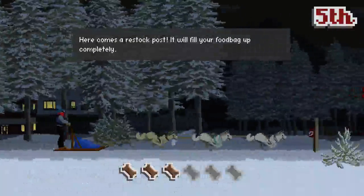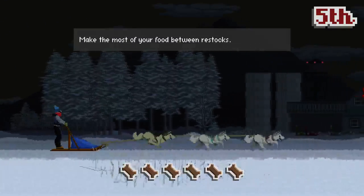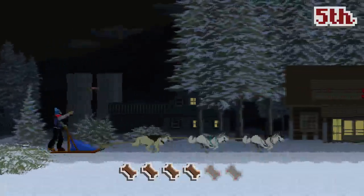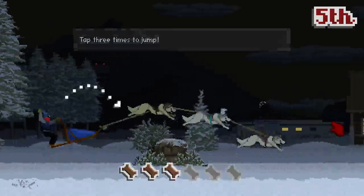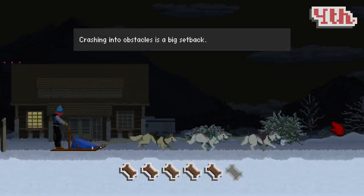Here comes a restock post - it will fill your food pack up completely. Make the most of your food between restocks. Tap three times to jump. And if you throw when you're in the air and they catch it, you get some fame.